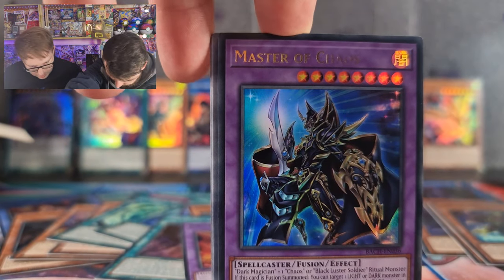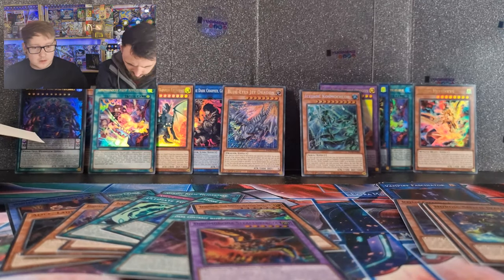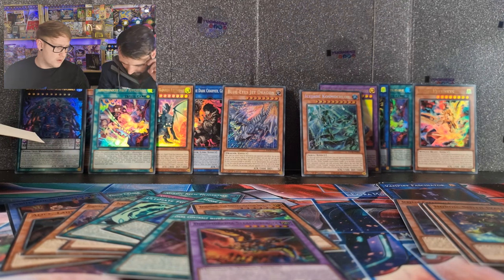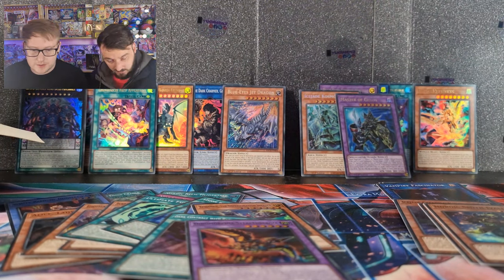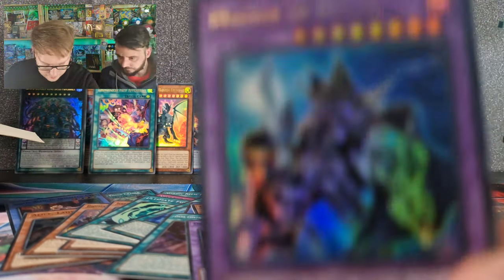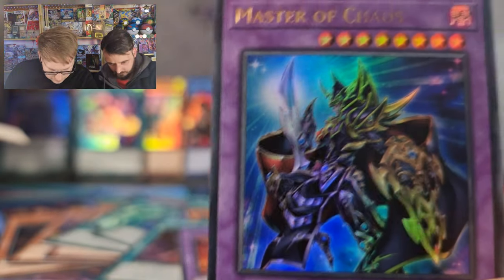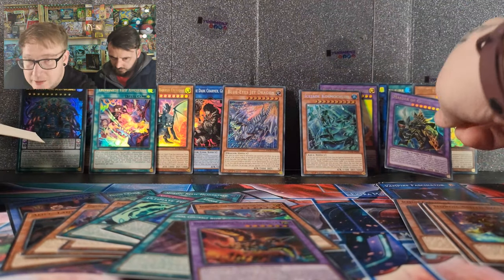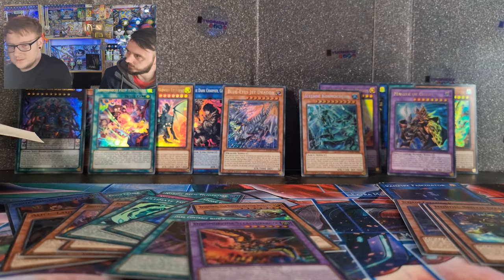Oh, you've got the Master of Chaos! Master of Chaos — is that an Ultra? That is an Ultra, yes! What's this — is that your last Ultra? No, you've still got another Ultra to open. That's a really hard one to get — Black Luster Soldier and Chaos. It's a nice car — the artwork is amazing. Good hitting. He's just sort of monstrous.